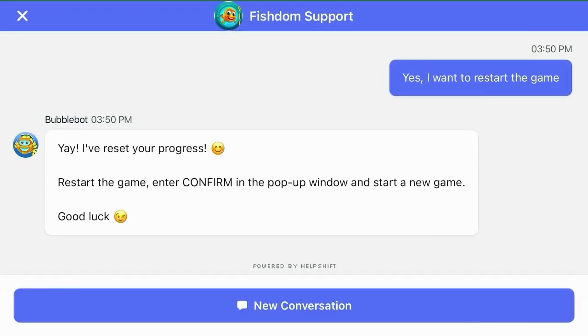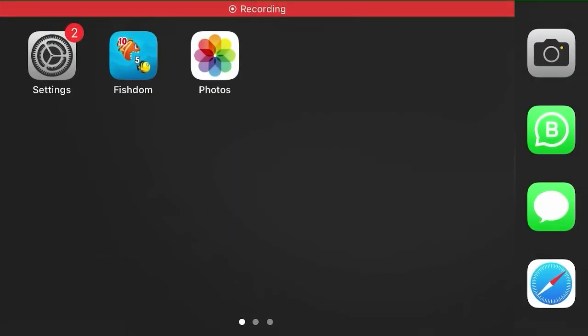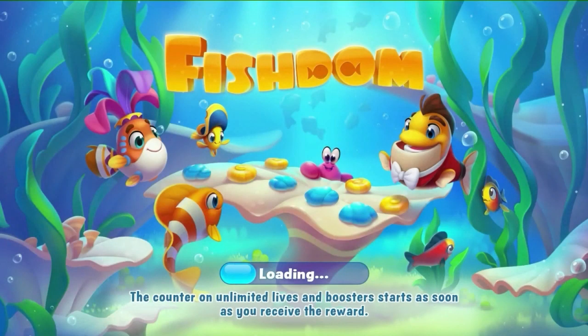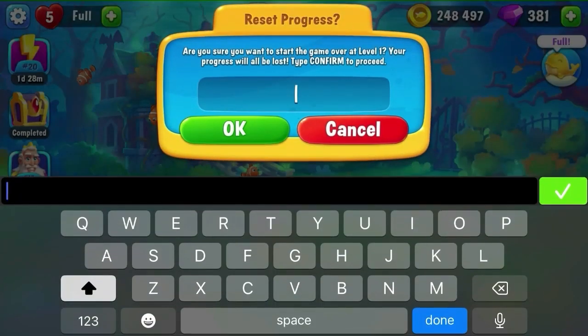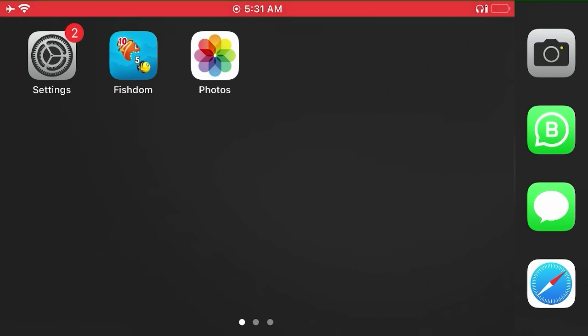Great. Now we'll log out and back in, and that should have reset our game. Type in 'confirm' and your game will be reset. It'll kick you out, you'll log back in, and it'll be a fresh game.